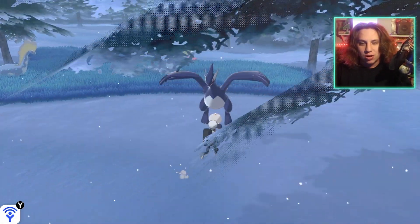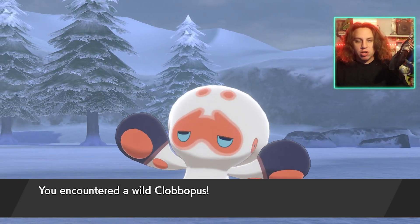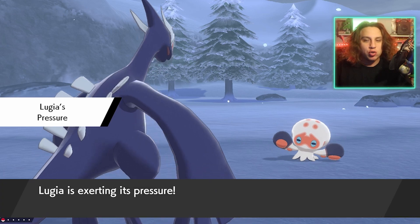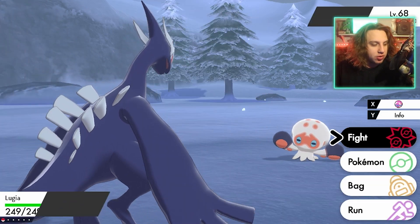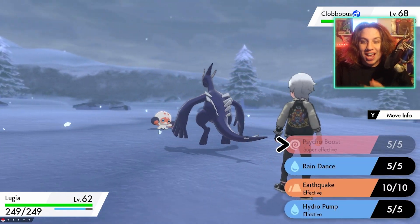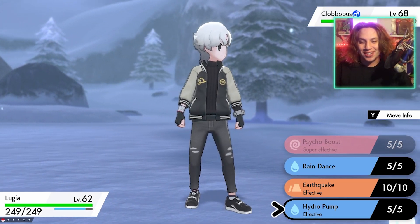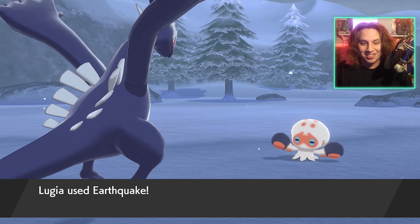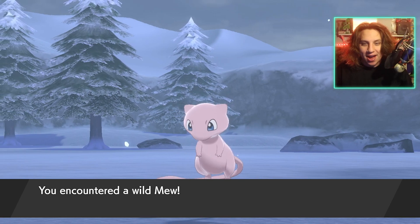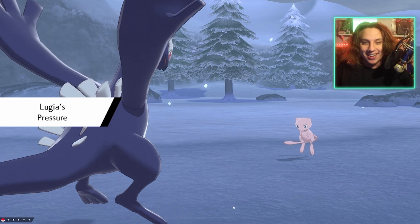These are some randomizer files right now testing out the randomizer, making sure it works with the Crown Tundra updates — we're gonna be dropping that on the channel soon. I can't use Psycho Boost, it's locked — that's wild! And spoiler alert for the randomizer: you can find Mew spawning here in the Crown Tundra.